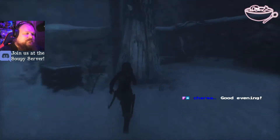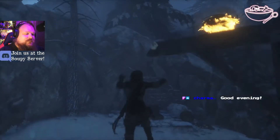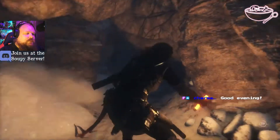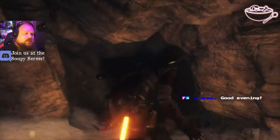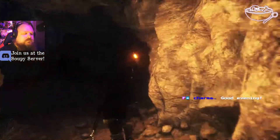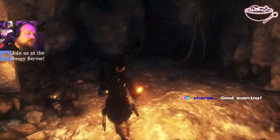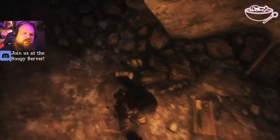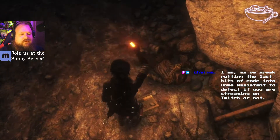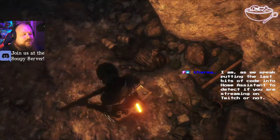Good evening, Charminar. Good evening. How are things going with you? Where's the cave? Down here, presumably. Mushrooms. And then in here I think we're going to find a document apparently. Along with a fallen warrior. Is this something like a miner? Let's see what it has to say.